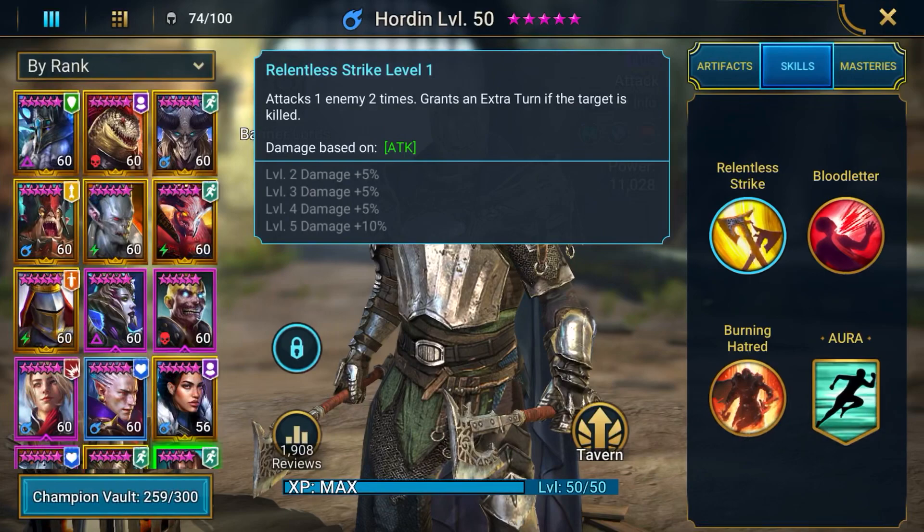He has an okay A1. He hits two times, and then if he kills a target, he gets another turn. This could help you in Fire Knight because it's a two-turn hit, but it's probably going to help you in the beginning of Fire Knight, but not so much in mid-game and end-game.